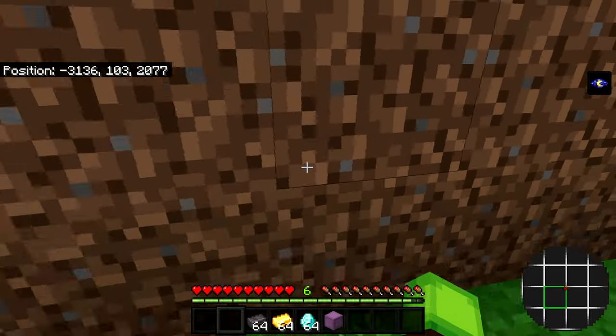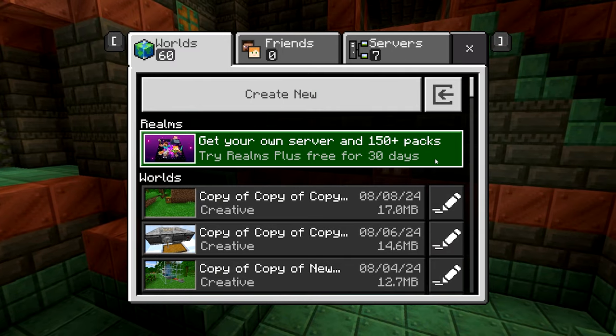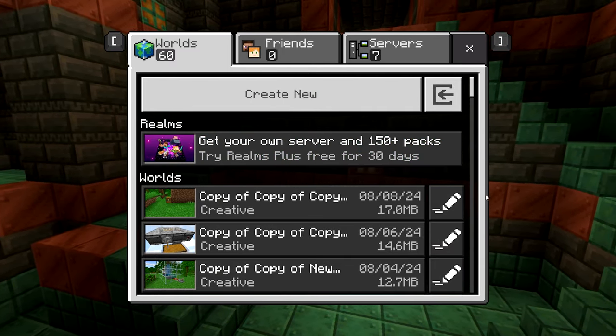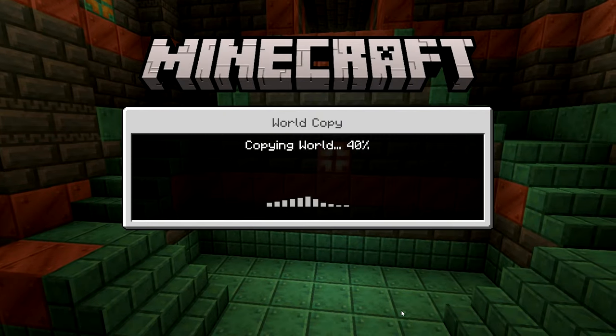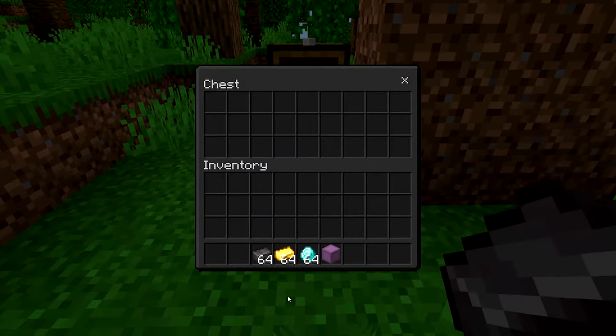Once you've used up all your dirt, press Escape, then Save and Quit. Back in the main menu, make a copy of your world — there's always a tiny chance something might go wrong. Press the pen icon, then the Copy World button. Go inside the copy, and as soon as it opens, open up the chest.